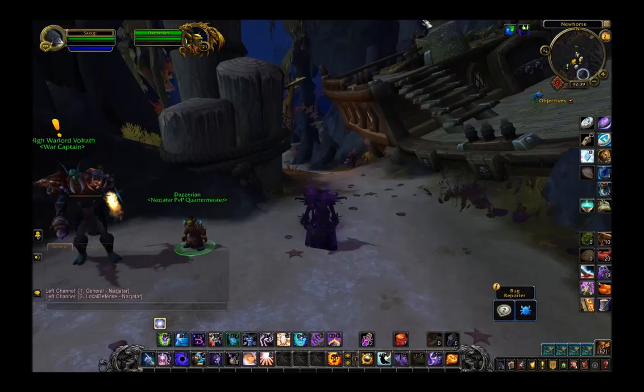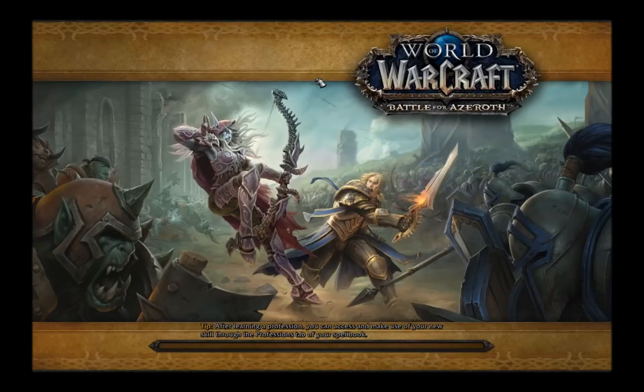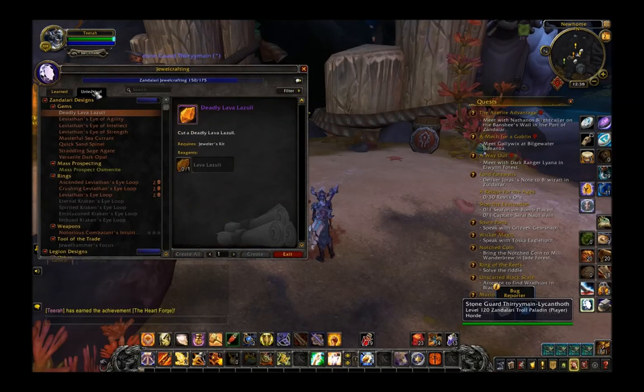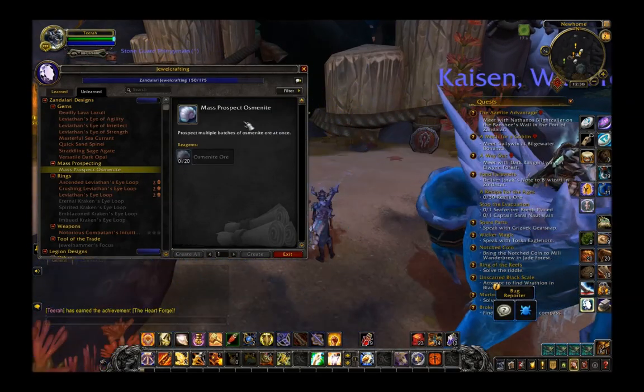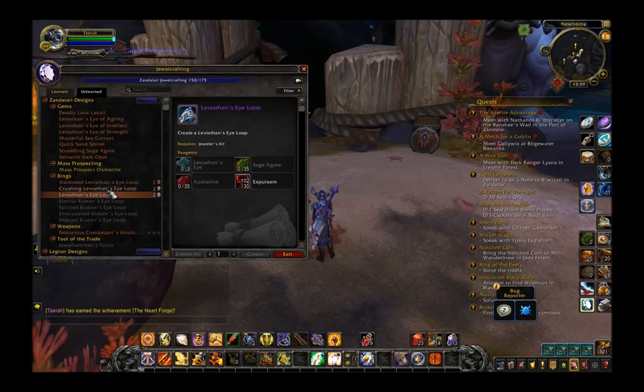Let's go over to my blacksmith and jewelcrafter, Tira. In Nazjatar we have some new ore — it looks like the new ore is going to be Osmonite, which is this little seashell-looking stuff. We get a new mass prospect recipe and some bind-on-pickup rings that we'll be able to make.